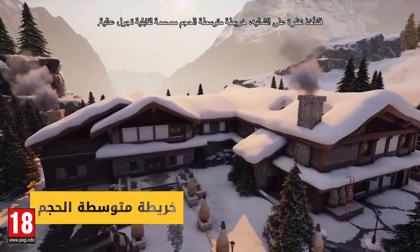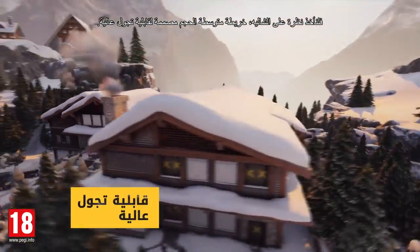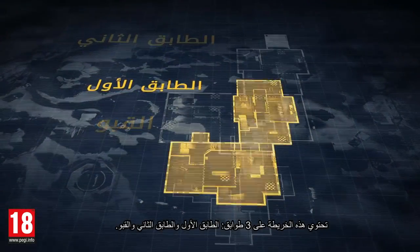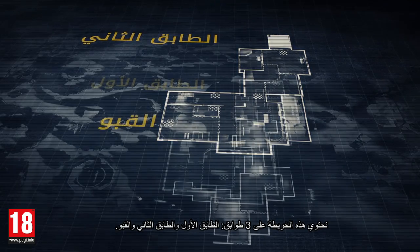Let's take a look at Chalet, a medium-sized map designed for high mobility and roaming. This map features three floors: the first floor, second floor, and basement.